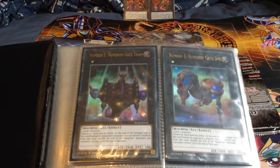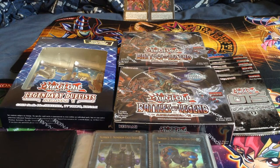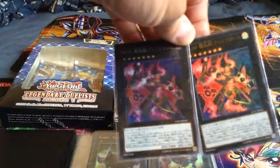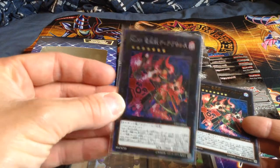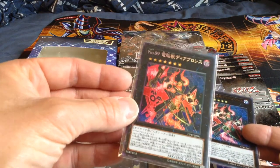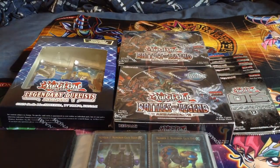As you can see, I've got Numbers 1 and 2 - the ones from the Loose Packs - just here for good luck, as well as these Japanese copies of Number 89 Diabolosis the Mind Hacker. It looks like this one's a collector's rare, which is surprising - I didn't even know that until I got it. So yeah, they're gonna be my good luck charms.